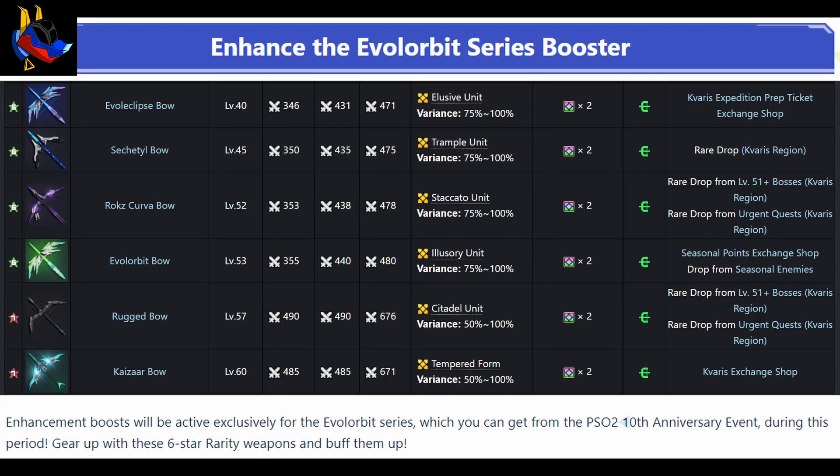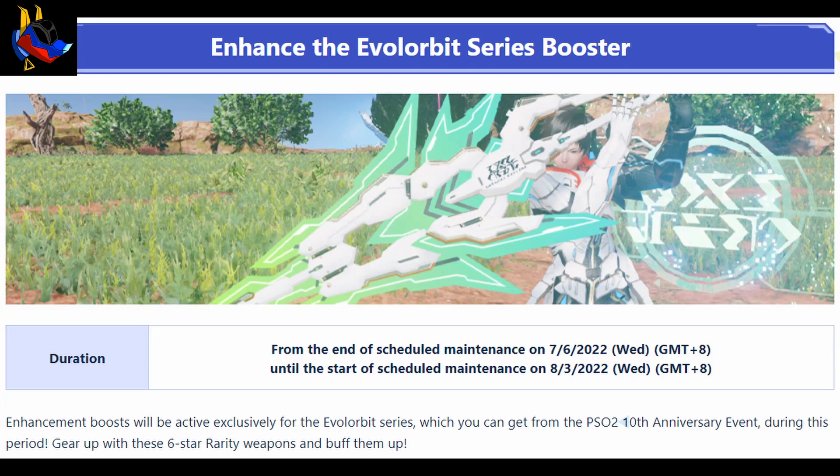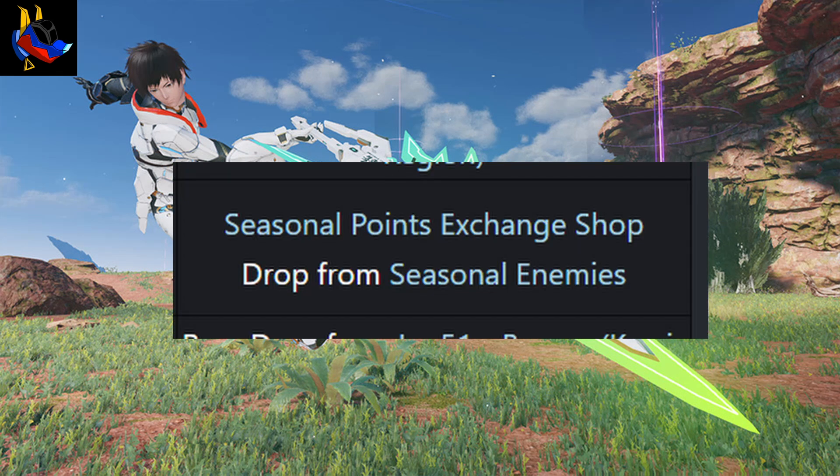The weapon is the Evil Orbit weapon series. Evil Orbit is similar to Evil Eclipse in that it is available in all weapon types, so multi-weapon setups are very easy to do. This weapon is available in the seasonal points exchange shop, and it also drops from seasonal enemies, which means you can farm the fixer versions and sell them.